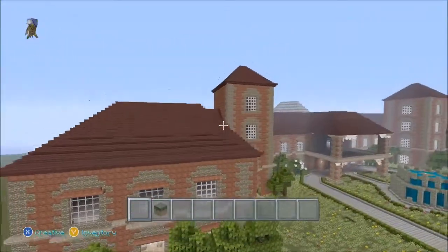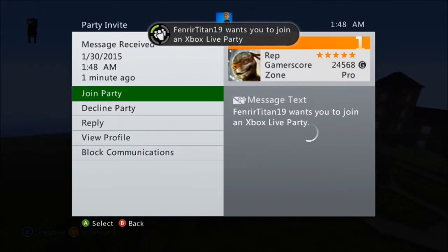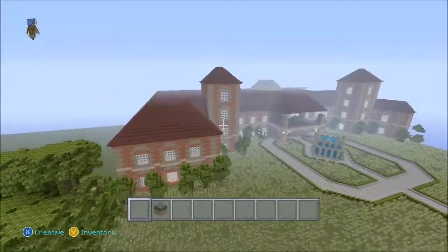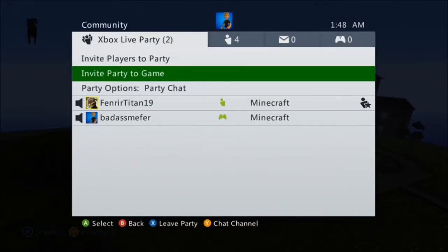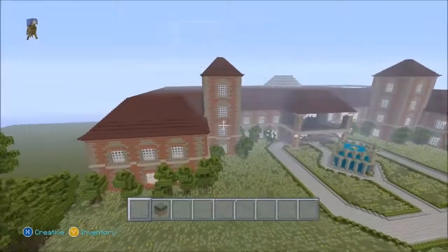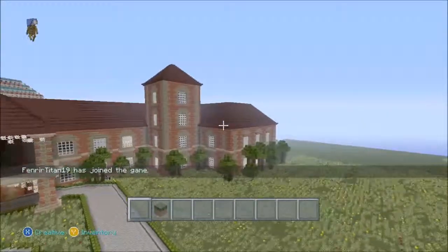Before we go in I'm just gonna show you guys around. The roof isn't done completely. Hold on, let me join my buddy's party. Hey Fenrir, I'm making a video about this house real quick. Anyways, this is the outside of the haunted mansion that we've been working on. It's really big.